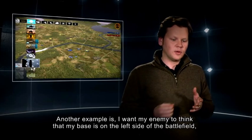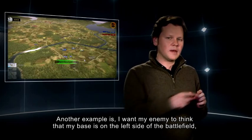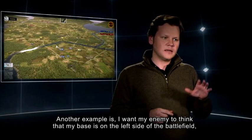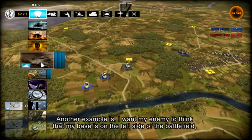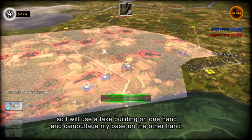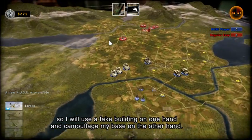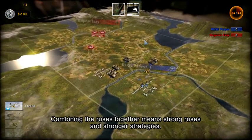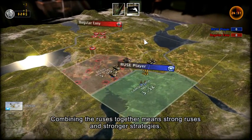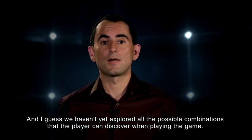Another example: if I want to put in the mind of my enemy that my base is on the left side of the battlefield, I will use a fake building on one hand and camouflage my base on the other one. Combining ruses together means stronger ruses, stronger strategies. And I guess we haven't found yet all the possible combinations — players can discover them when playing the game.